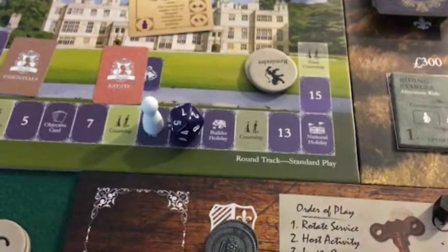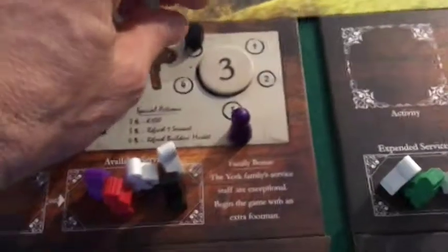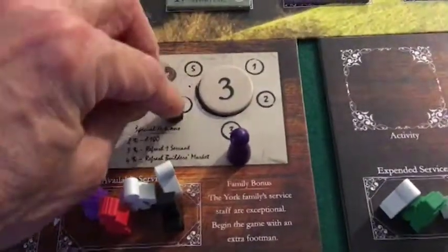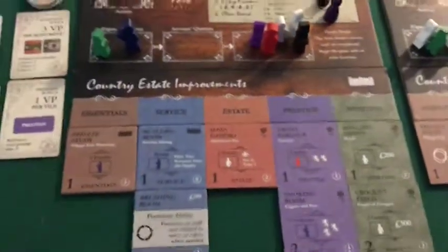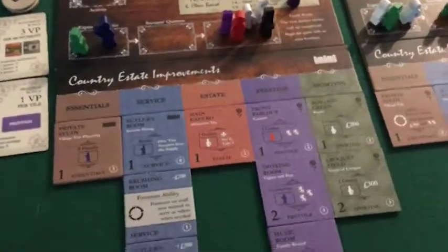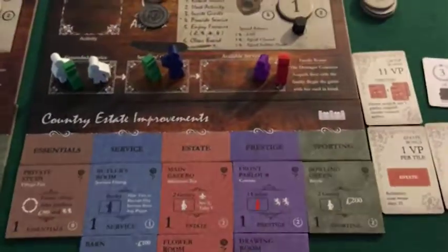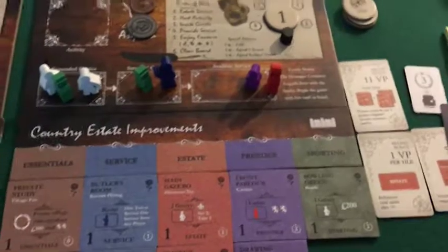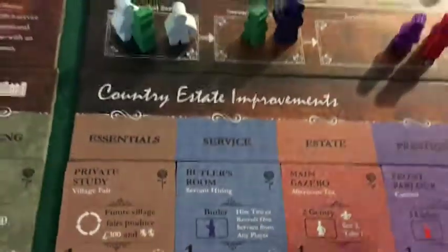Prestige is looking great. I hope prestige comes up next turn when we reveal that variable courtship. I put 500 in the middle, and I do need to go back to the money lenders to get that extra 100 to afford that. So turn is done, and even with the borrowing, I think it's an excellent turn. Let's come over and realize that we start this turn with a family that has planned — they're going to get 300, bringing them up to 600.